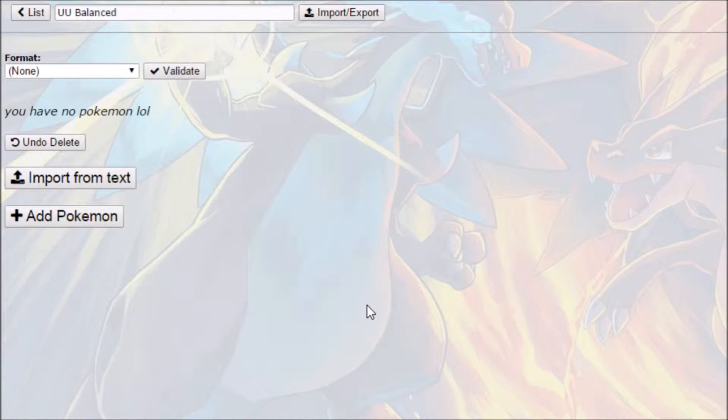We are over here in the Showdown team builder, and I'm going to first off set the format. This allows us to check that everything we're putting on the team is legal in the format. You can save notepad files and import them from text to easily save and reconstruct teams, but we're just going to start fresh.